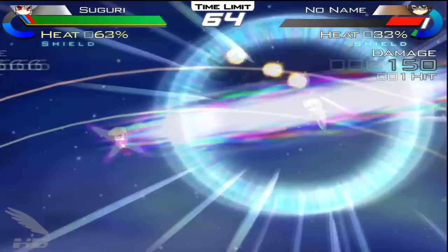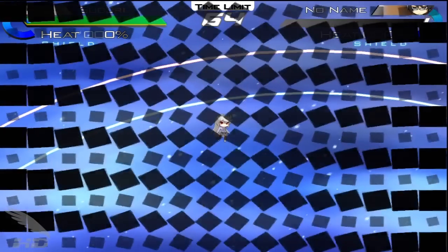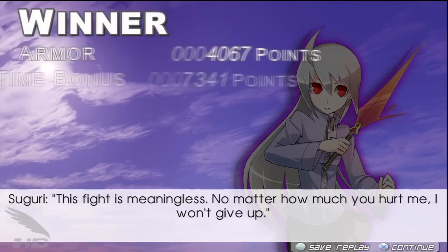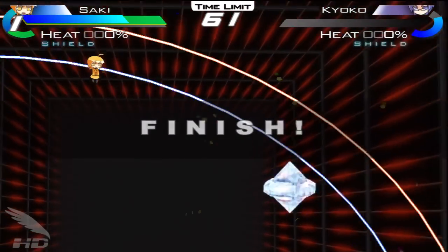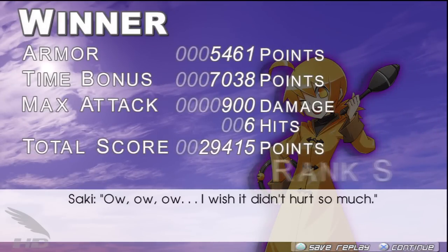All of the scoring in Suguri X is derived from an end-round bonus that takes the amount of time and life remaining into account. The highest damage count inflicted and highest hit combo reached is also factored in. You'll receive a letter grade in addition to your numeric score which will, if consistently at or above A rank, open additional matches in the stage set up to a maximum of 8 matches before game end. This is also required to unlock new characters.